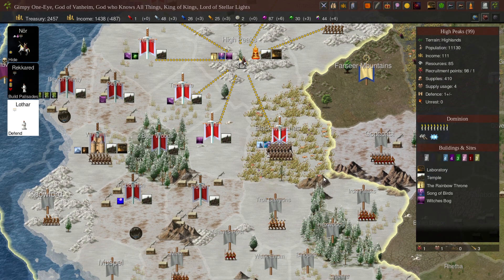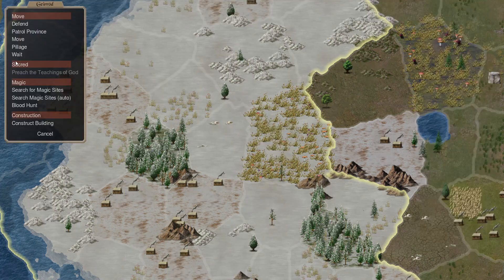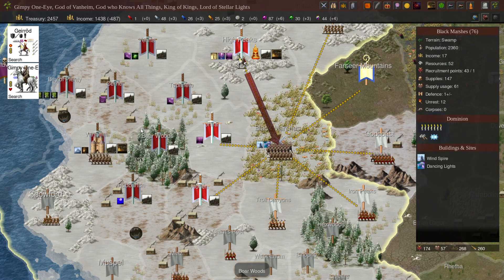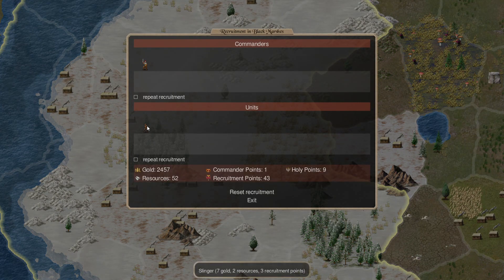Now we have new priests. You're coming down here to build a temple, and we're waiting for you. Search for magic sites. Anything good here? A slinger — so the answer would be not really.